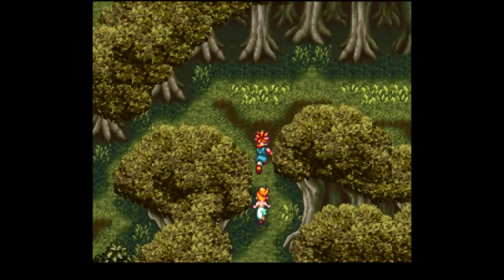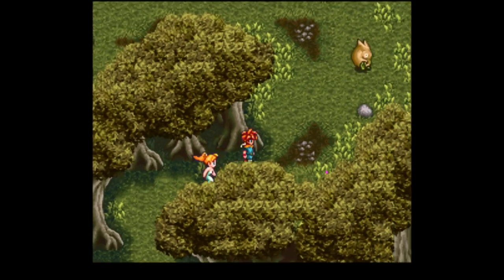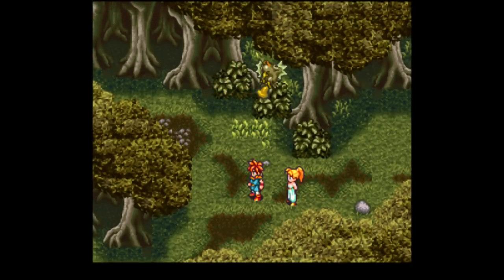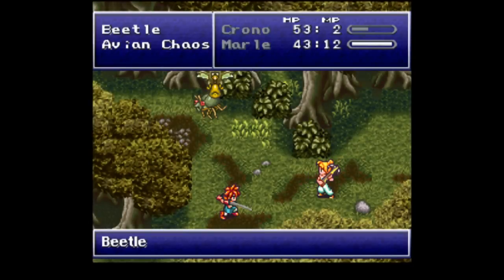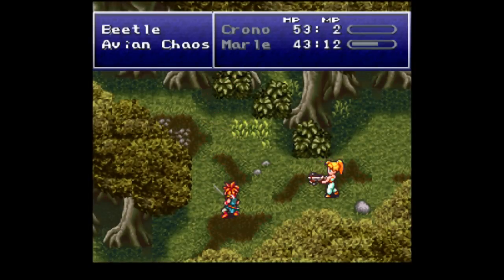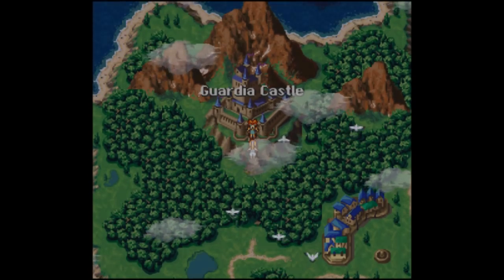Now we're back in the Guardia Forest. That tab isn't there — remember that power tab I left in 600 AD? It's not here. I thought leaving it there would make it appear in both time periods, but apparently not. So once I go back to 600 AD, I'll just pick up the power tab. We have a quick battle with some beetles and a bird. Now we're going to head into Guardia Castle, 1000 AD.